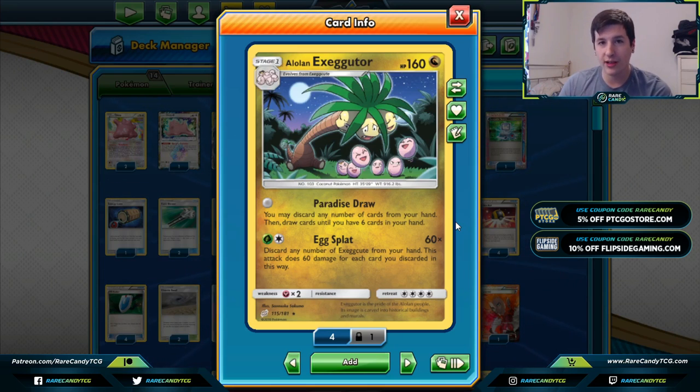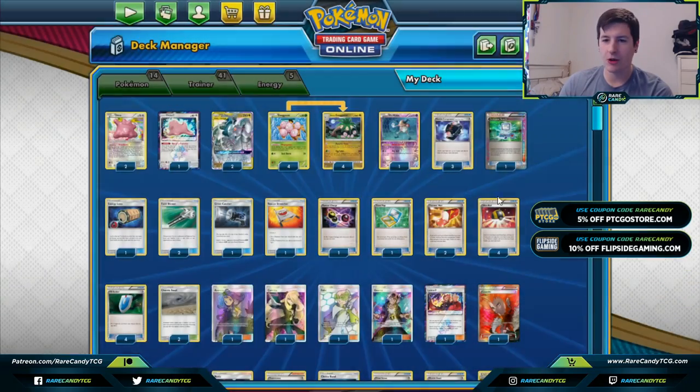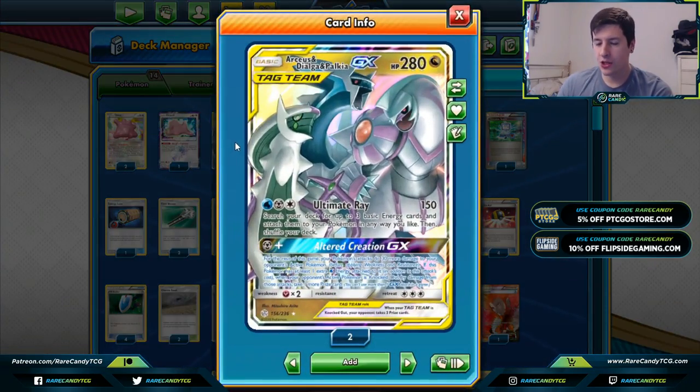If we have one DDE on ADP after we've used Altered Creation, we still effectively have four more outs to finding a way to attack with Alolan Exeggutor. If you discard all four Eggs it's 240 damage, and with something like a Choice Band or Altered Creation GX we can hit 270 and beyond, knocking out basically anything in the game outside of some of the V-MAX that are running around.